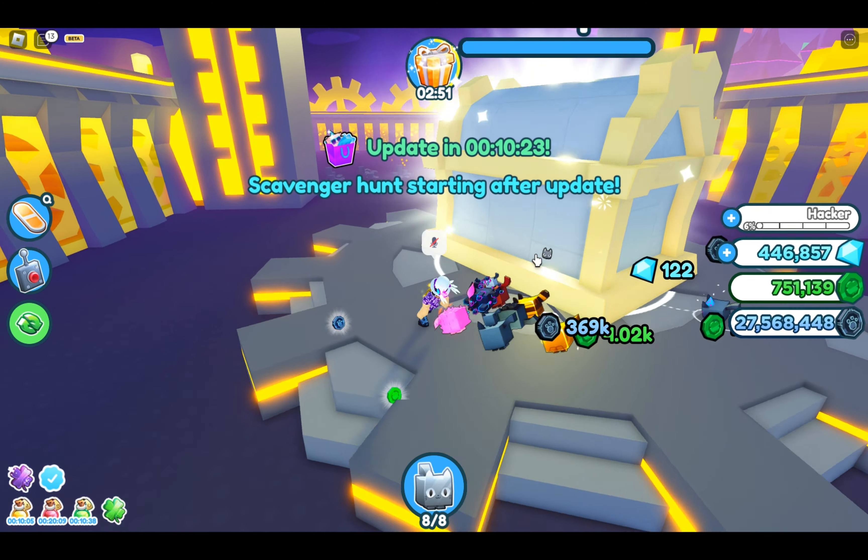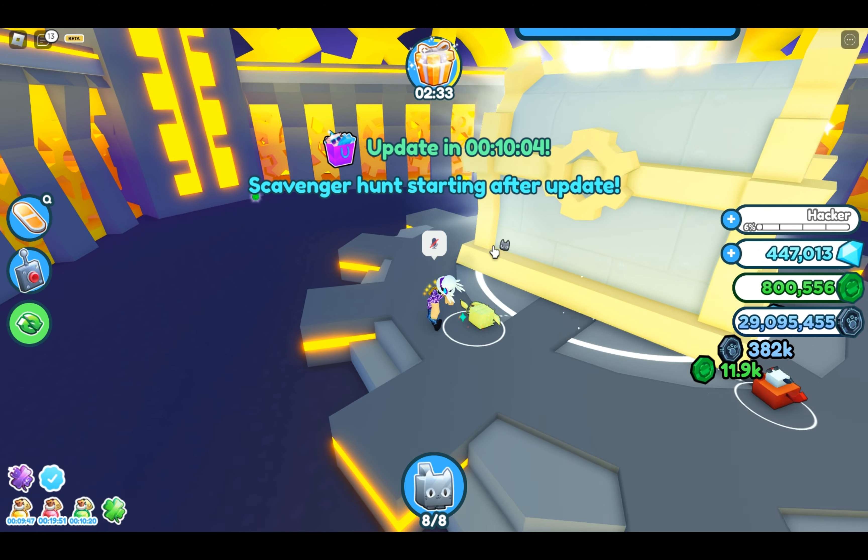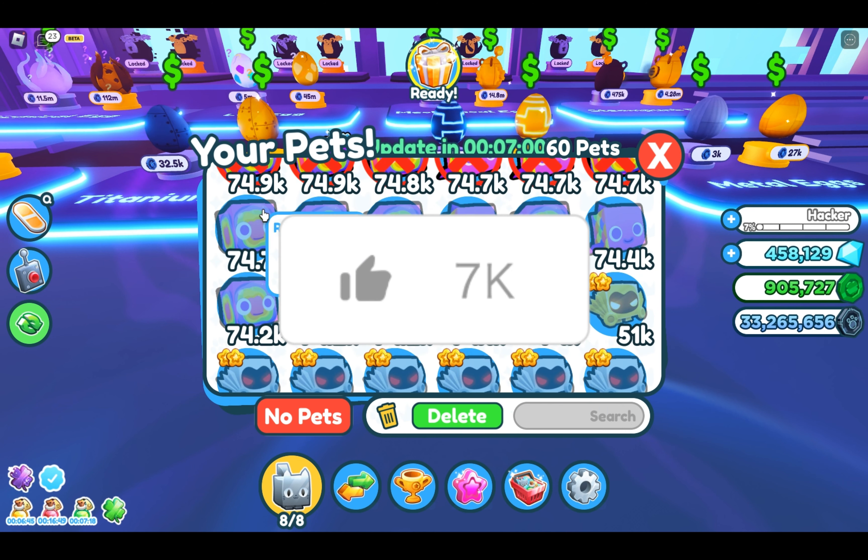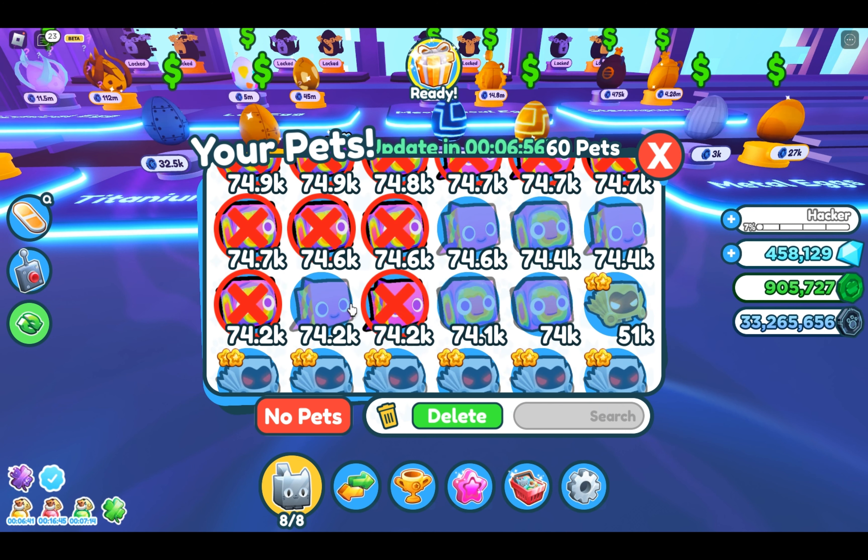How did that thing just pop out money? Is there like an auto attack on here? I wish there was. I thought it auto-deletes on the egg — like it'll tell you — but I guess not. Okay, well anyways let's go ahead and continue. I'm trying to clear my inventory a little bit so we can really get going.